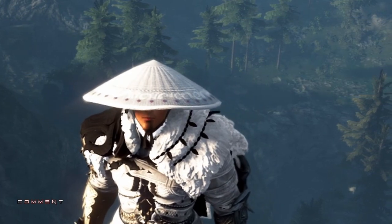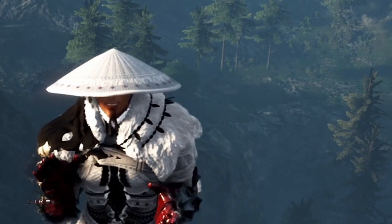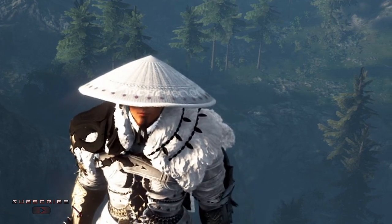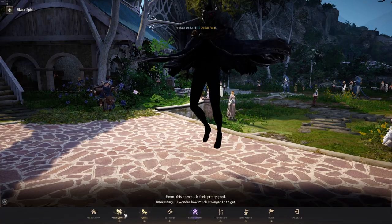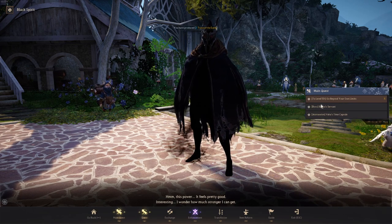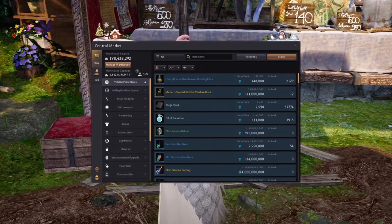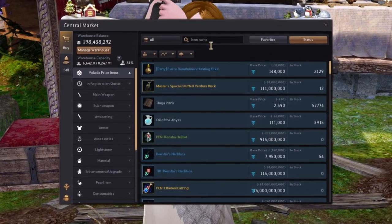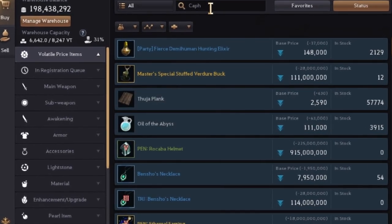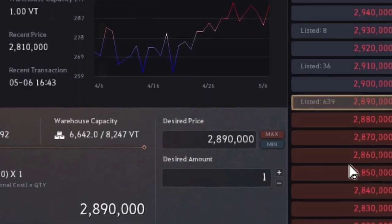In tandem with this, I highly suggest doing your guaranteed accessory quest from Datina — I'll leave a link in the description. The initial step is talking to your Black Spirit; summon it and there should be a quest about the guaranteed accessory. Also, do not sell Kaffras. I know it's tempting because it makes gains, but you're just going to have to buy them back later — just save them.